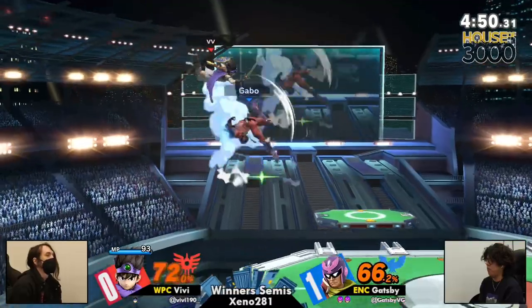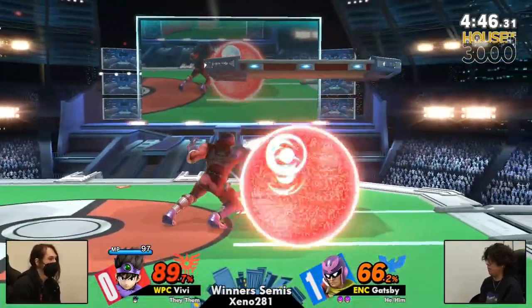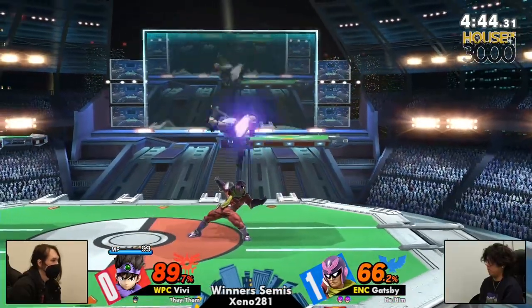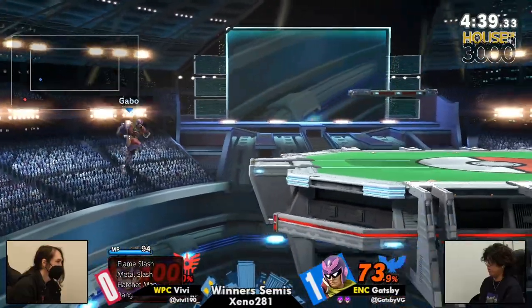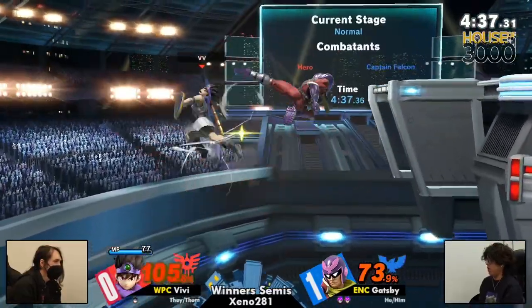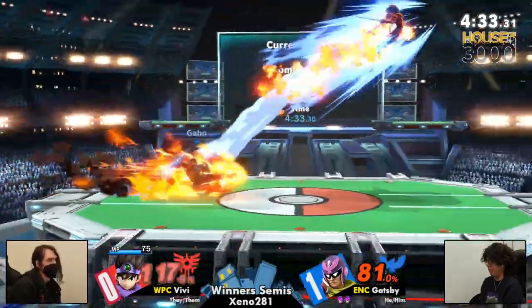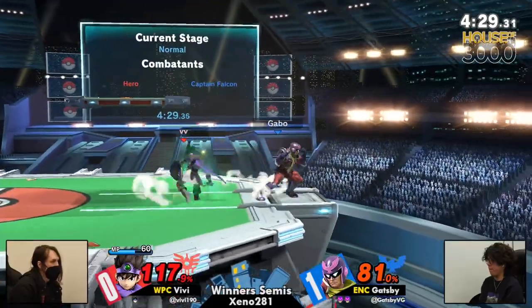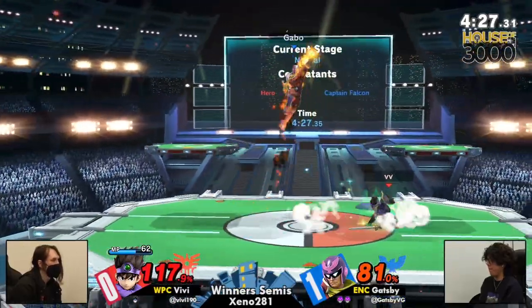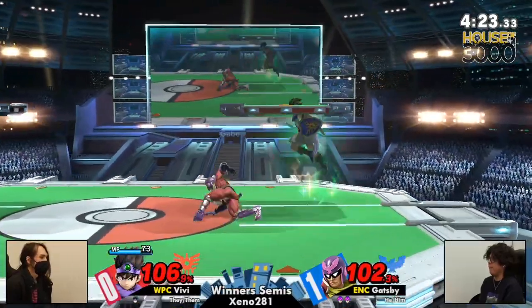This is Vivi's winner's life on the line. Gatsby has just been holding forward — no need this time, he's just holding forward. Hero — it's really hard for Hero to effectively deal with Falcon in these situations because he doesn't really have the frame data. And especially if you're not getting a good rhythm on the defensive options that Falcon's doing, it's going to be a long night for you. It's been all offense.